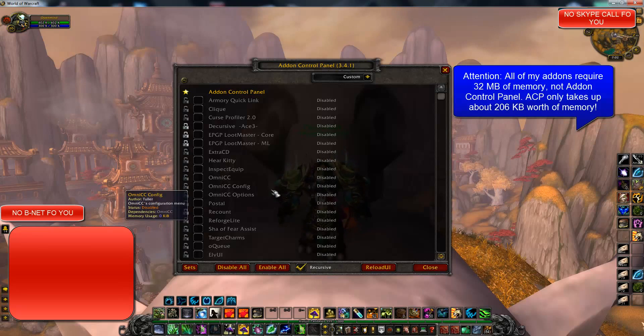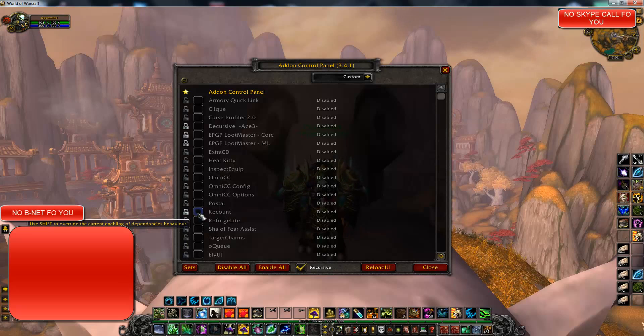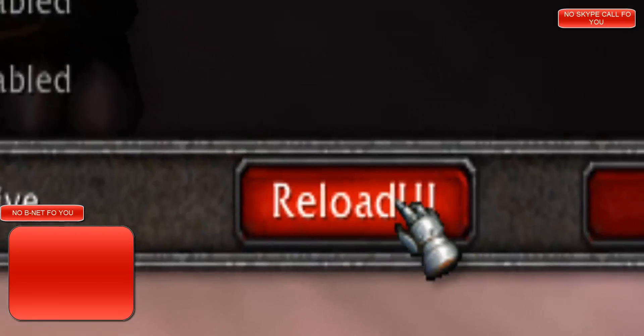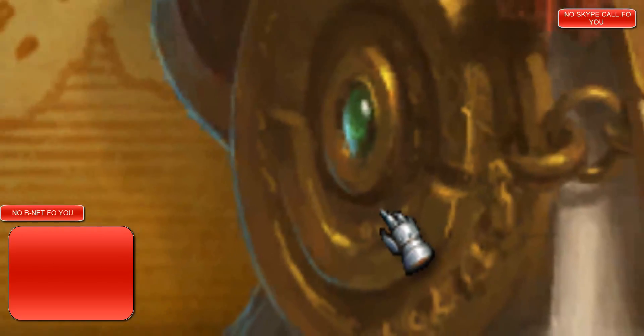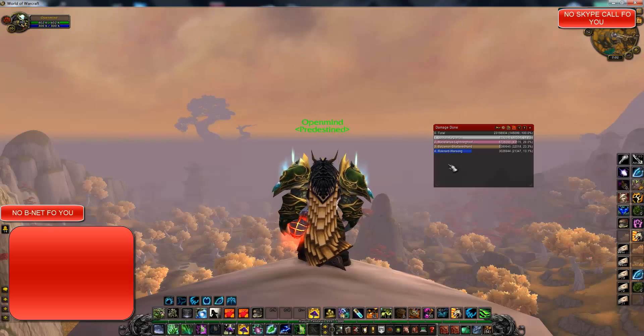Anyways, let's go ahead and enable Recount just to show you how this thing works. I'm going to click on the check box right here — it says click to enable protect mode. You're going to want to change that to a yellow star. Now that it's a yellow star, you're going to want to click Reload UI. There's a little button down there. It's reloading and — bam — there's my Recount.